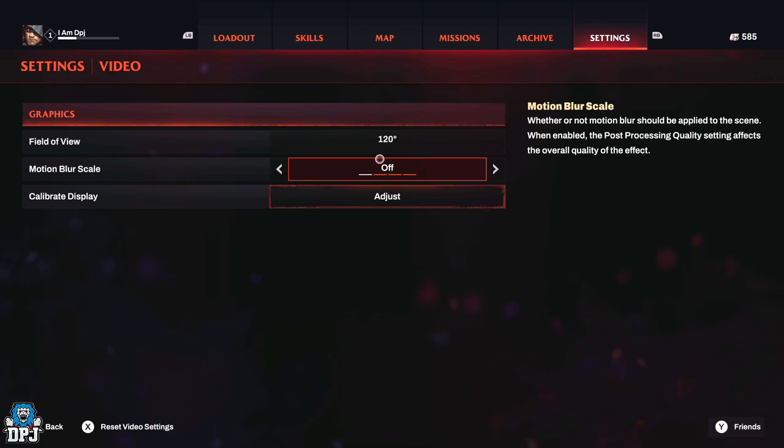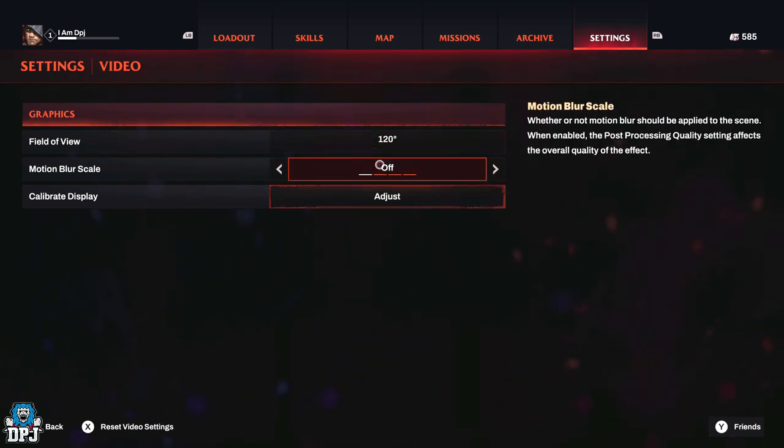Put your field of view up all the way — it just makes it look absolutely beautiful. I don't know why developers put motion blur in first-person shooters; it does nothing but make me feel sick. Turn off motion blur — forget scaling it up or down, just turn this off. It's bad.